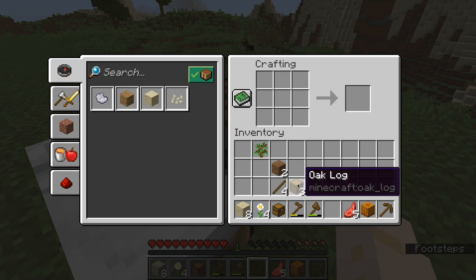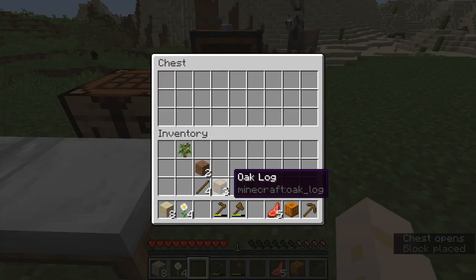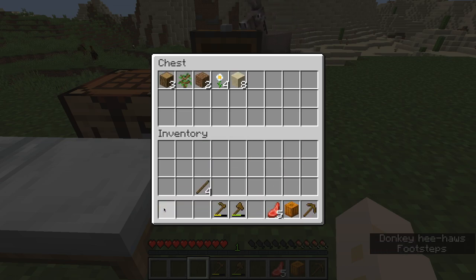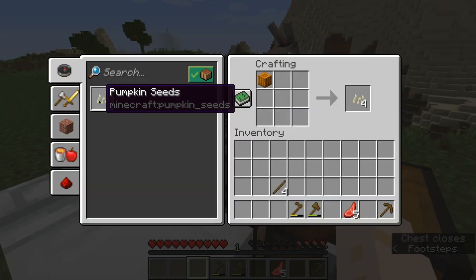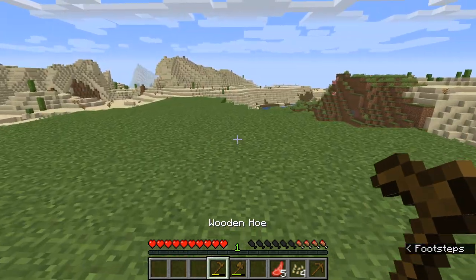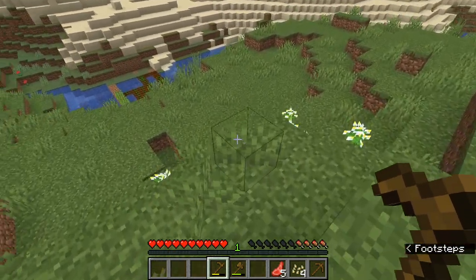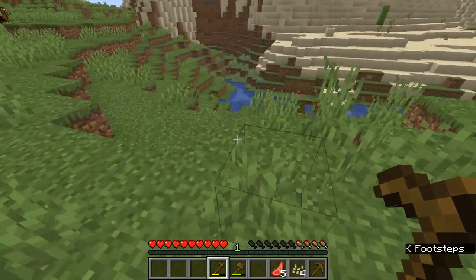I'm going to make a chest and put things in there that I don't need immediately. I think I will get those pumpkin seeds. Now pumpkins — I believe they benefit from water but they don't need tilled land, so what I'll do is go down here where our farm was.